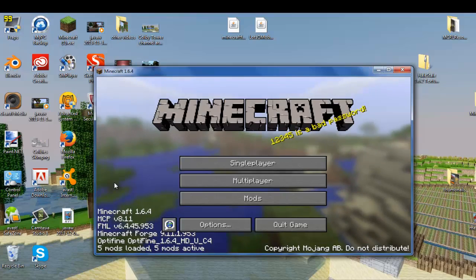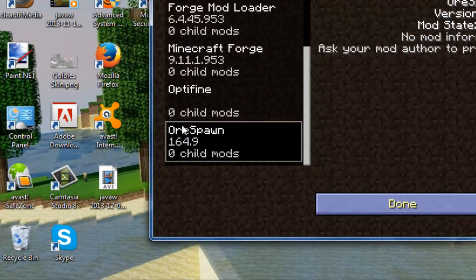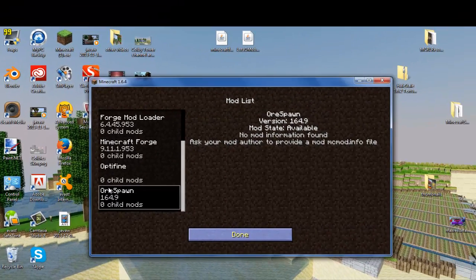This gives you plenty of creatures and brand new ores. You want to go into mods here, and the Orespawn mod is right there. Go to mod options.